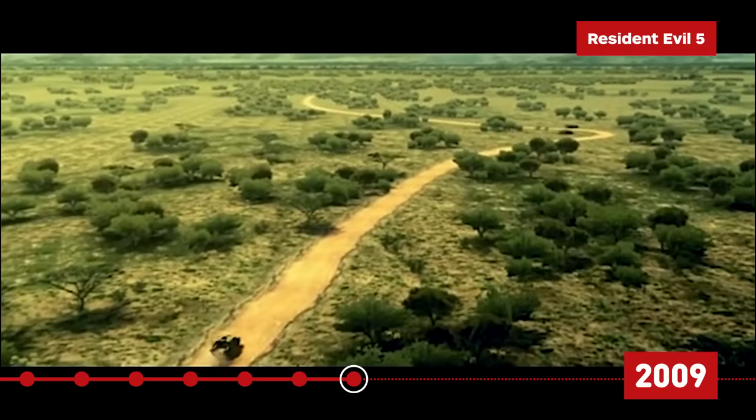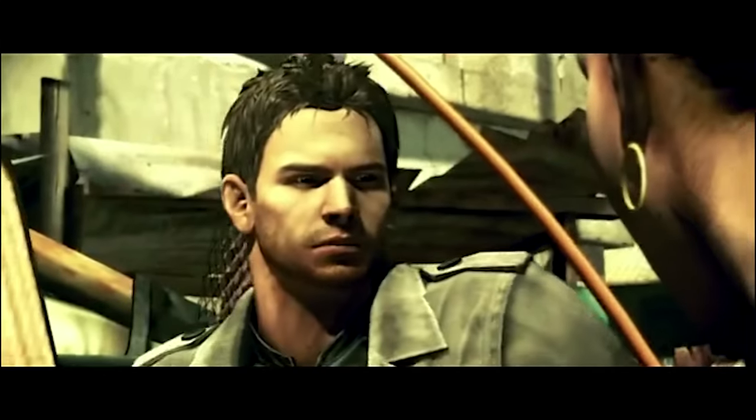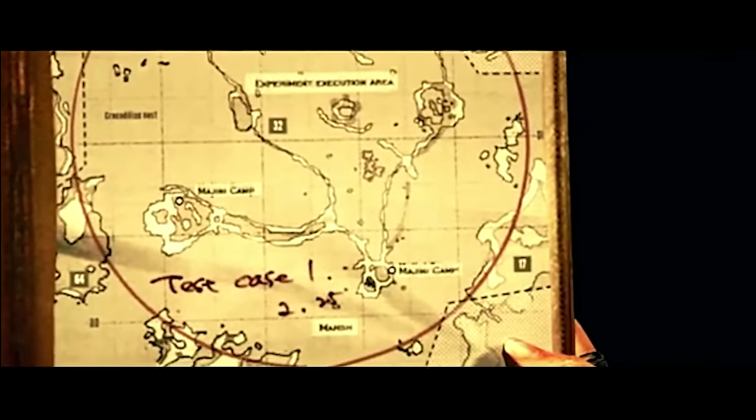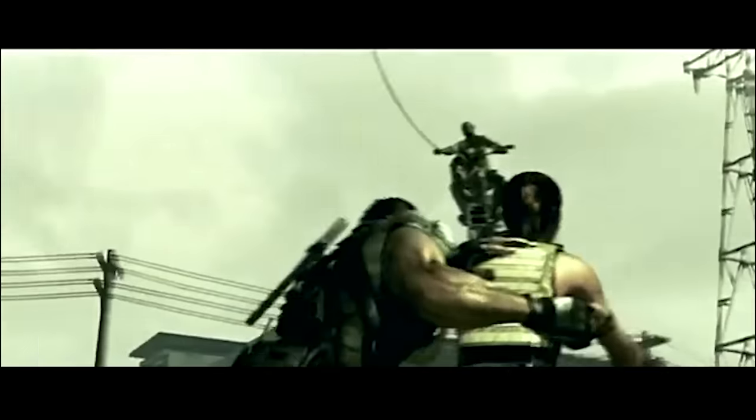Resident Evil 5 is set five years after Resident Evil 4. Chris Redfield, as part of the BSAA, flies to Africa with his new partner Sheva Alamar to prevent the black market sale of a bioweapon. The people of Kijuju, however, have already been infected with an enhanced version of the mind-controlling parasite previously seen in RE4. While their mission is to stop the sale of a new bioweapon, Chris also embarks on the more personal mission of finding his long-lost partner Jill Valentine. And spoiler alert — Albert Wesker is yet again the primary villain of this game.